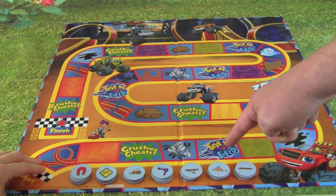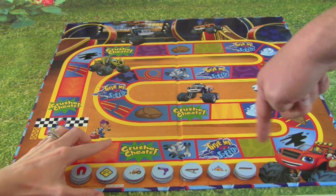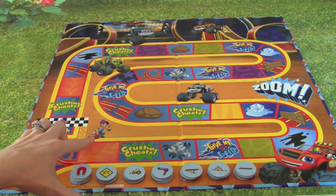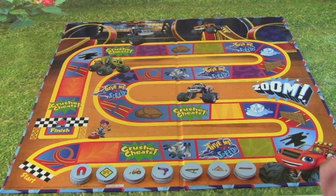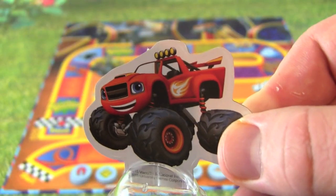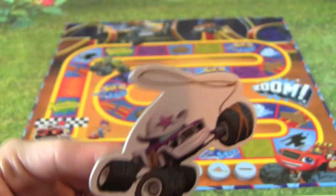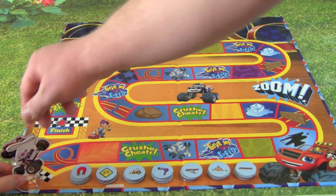And the other thing: if you land on Give Me Some Speed, you move forward one space. And if you land on Crusher Cheats, you have to go back one space. So that sounds like about it — are you ready to get playing? I'm using Blaze and I'm going to be Starla, so we start over here at the start line.